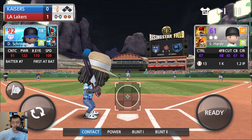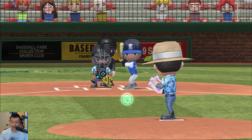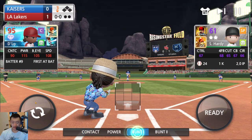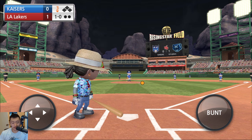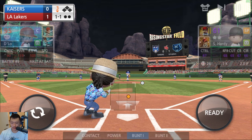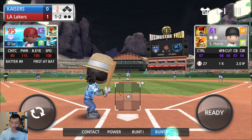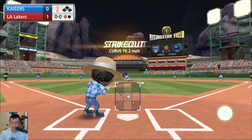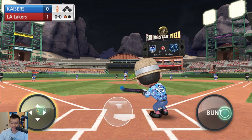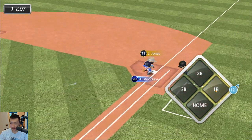I might have lied. We're going to try to bunt only the whole game. Let's see if we can do it. I think they made it a little bit more realistic, where if it's like... why didn't that hit? I'm so confused. I'm striking out trying to bunt. Oh, that's a good bunt. 121 speed. We're safe.